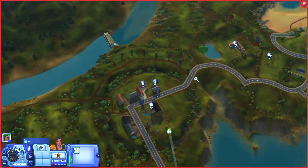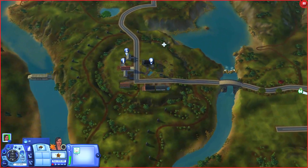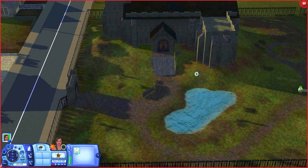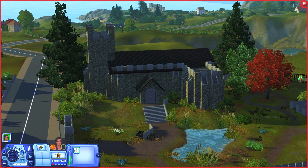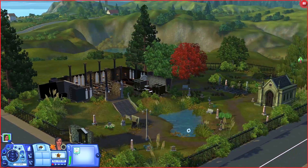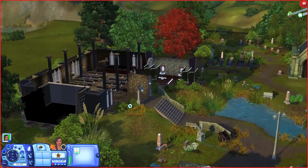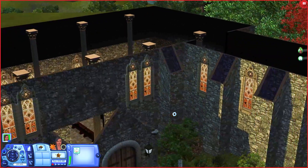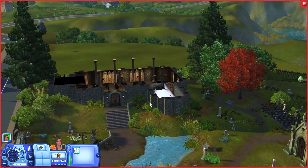Over here are a couple more houses, and there is a graveyard as well. This is what the graveyard looks like — there's a big graveyard as well as a church. So if you want to have your sims get married in the church, you can. You could put a little arch there or have them have a private wedding.